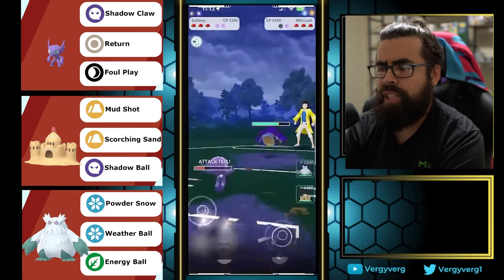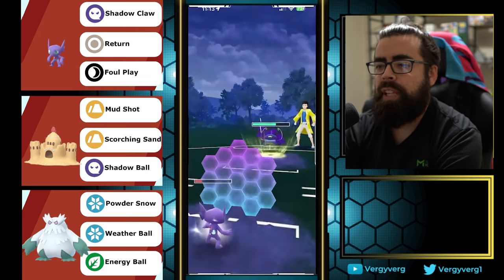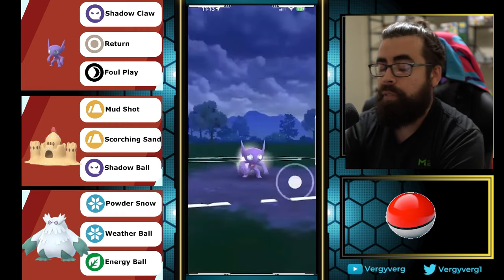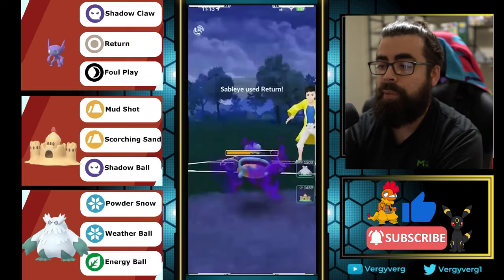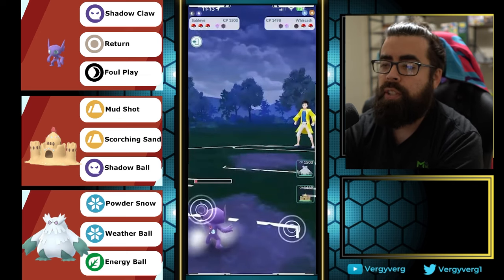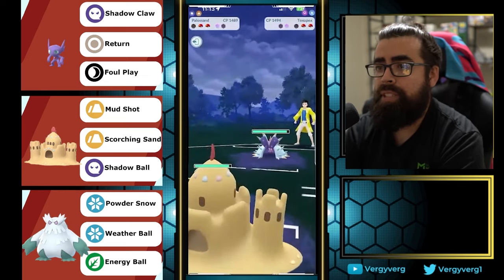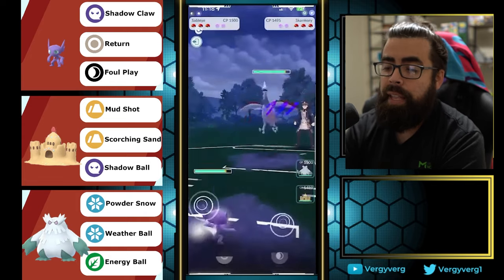I have to remind y'all this is a 2800 game — so this is not an easy game. We go for the Foul Play bait on the first one, then the return for the kill on the second. We don't care if they shield it because Abomasnow is coming in anyway. Winning switch here also guarantees a possible figure-off against Vigoroth in the back. They have something that's double weak to Palosand, which is great for us.